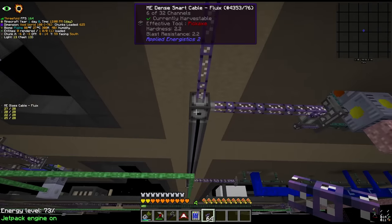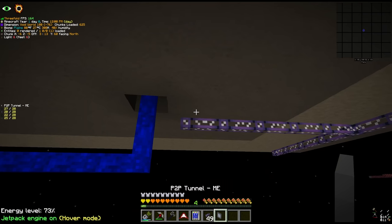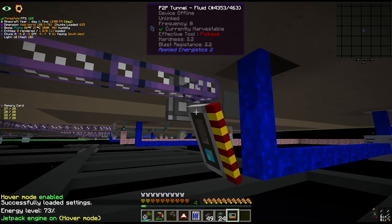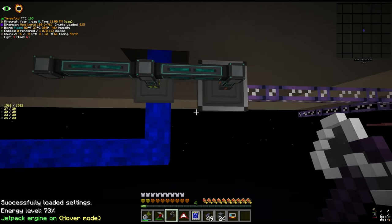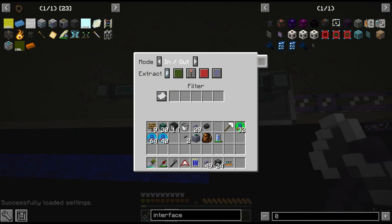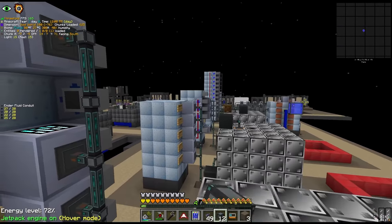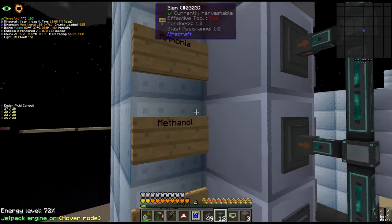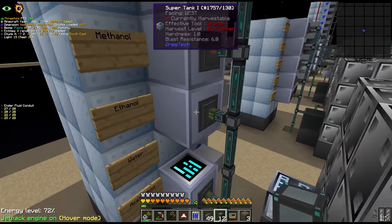I also added some Dense cable so that we can have more channels down the end of the line. We'll add our 23rd fluid P2P right here - this is mainly just going to be for the outputs of the distillation tower. I think we can actually just set this on insert since we're not going to be putting anything from our network fluid-wise. Then we just place some super tanks, ignoring the water and CO2 gas since we'll just let those void.